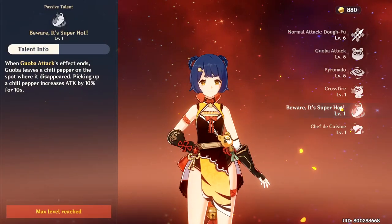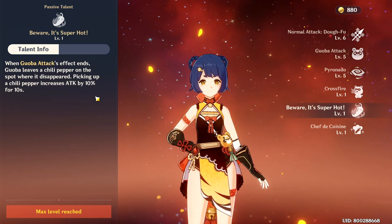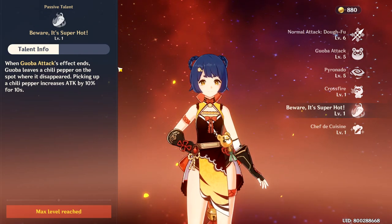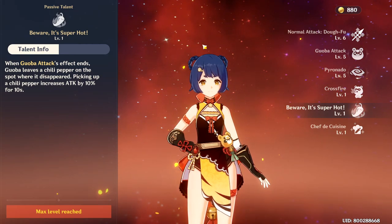On Xiangling's talents, when Guoba's attack ends, it will drop a Chili Pepper that you can pick up with Lisa and it would boost Lisa's attack by 10%.